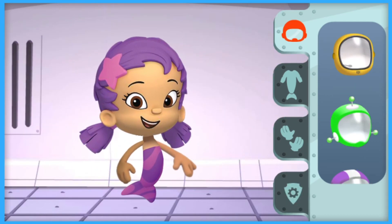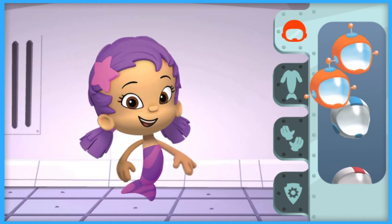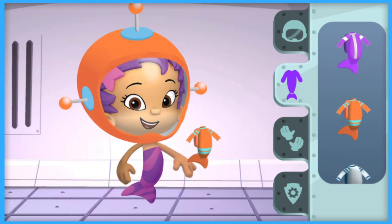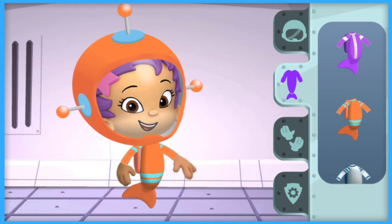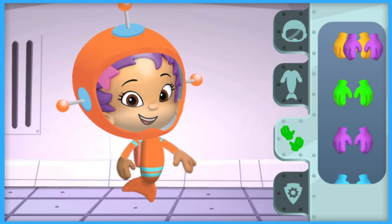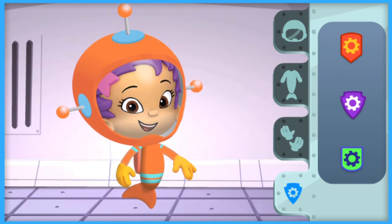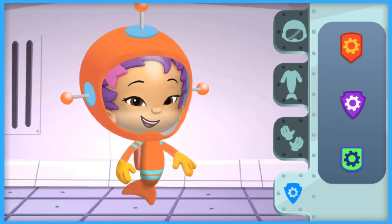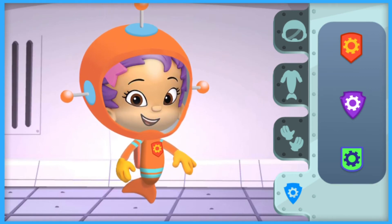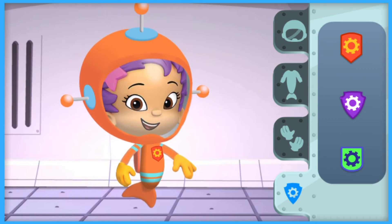Engineer Una is reporting for duty. Let's get you ready with an orange helmet. Body suits — an orange body suit. Gloves. Yellow gloves. Badges. And an orange and yellow badge. When Engineer Una is ready. Done! Una makes an excellent engineer for our outer space mission.